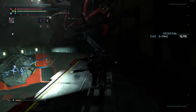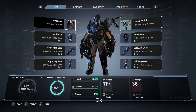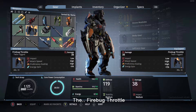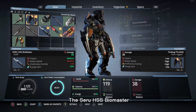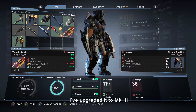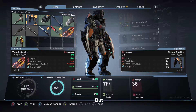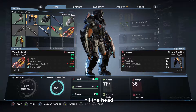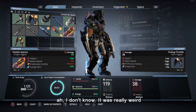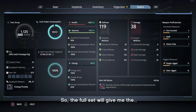Not so bad! Alright, so you must be wondering what I used. I used the Firebug Throttled and also the Seru HSS Biomaster. I also used the Volatile Spectre, upgraded to Mach 3, but it proved to be quite useless against this boss — dealing nothing. I was trying to hit the head, which was kind of hard to target. The set I'm using is the Gorgon set, which gives increased Stamina Regeneration.